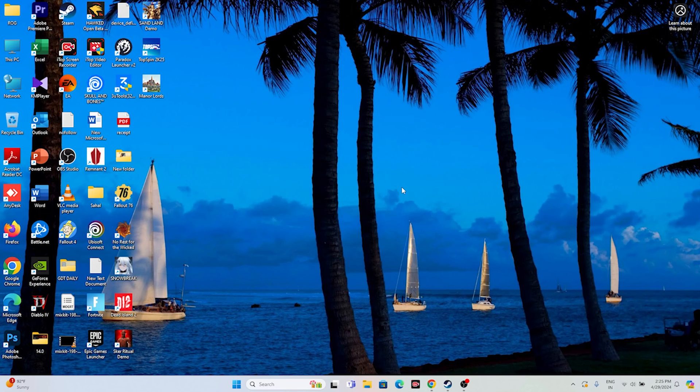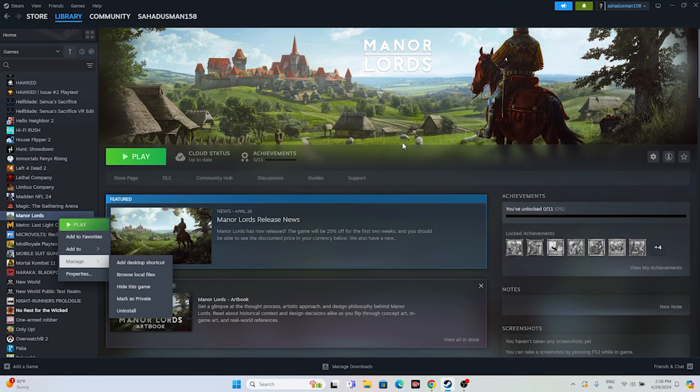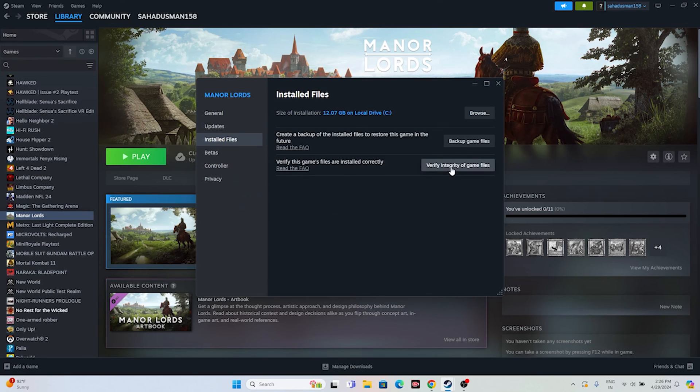If none of the above fixes work, try uninstalling and reinstalling the game. In Steam, right-click the game, go to Manage, and select Uninstall. Then reinstall it from your library. You can also verify the integrity of game files by right-clicking the game, going to Properties, then Installed Files, and clicking Verify Integrity of Game Files. This will check all files, fix corrupted ones, and replace missing ones. Wait for it to reach 100%.